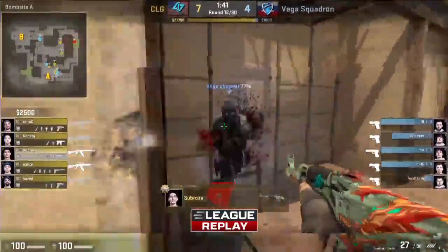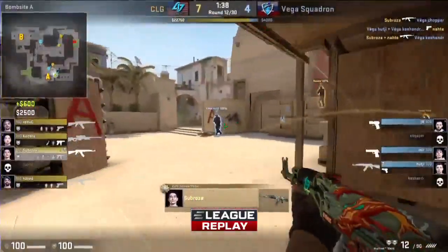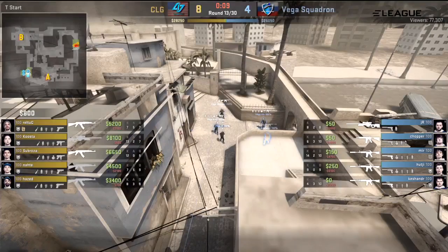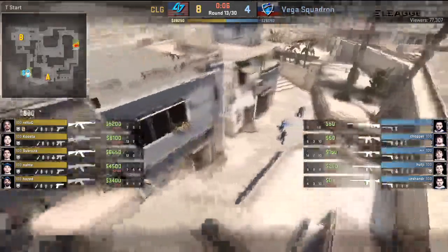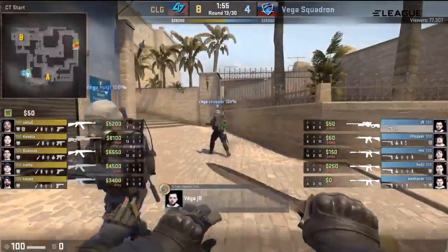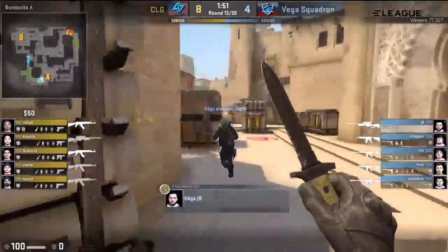Nice quick one and back into the buy. With the buy, I wonder if Vega Squadron will start to experiment a little bit. But there were some rounds previously where they did try to get aggressive — we saw aggression on B Apartments, an aggression on Palace — but they never quite got lucky enough to find anybody there to get an early frag advantage. They instead only got the information advantage, which didn't always end up helping them in the past rounds.